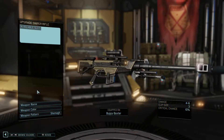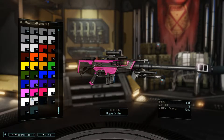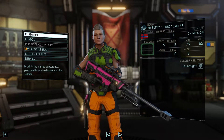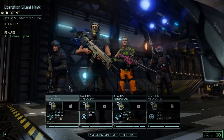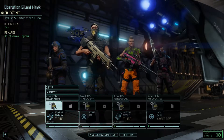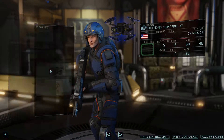We're gonna fix up Baxter's weapon real quick. Let's give him a nice pink gun. They're good for blending in as a sniper — the enemies, the way their irises work or whatever, they can't see the color pink. So it's basically camouflage.